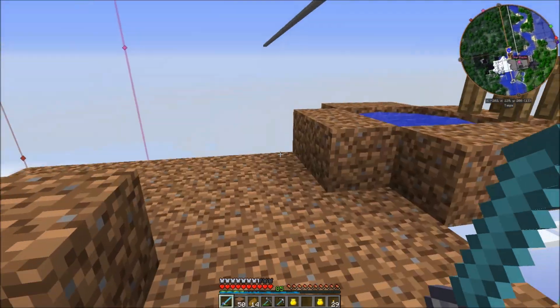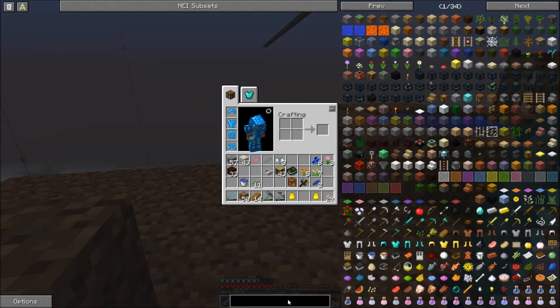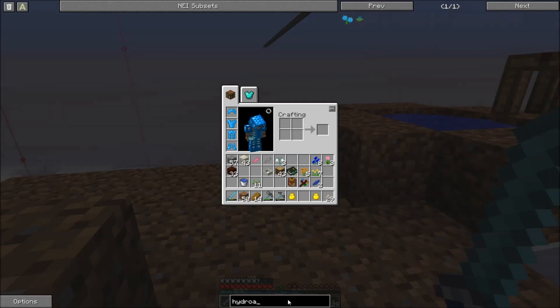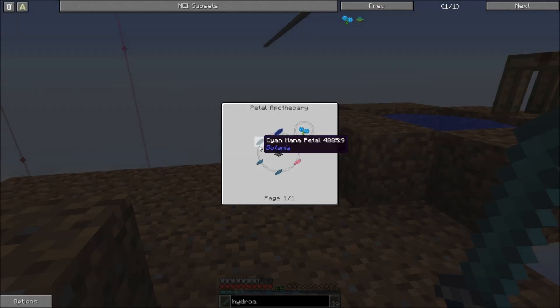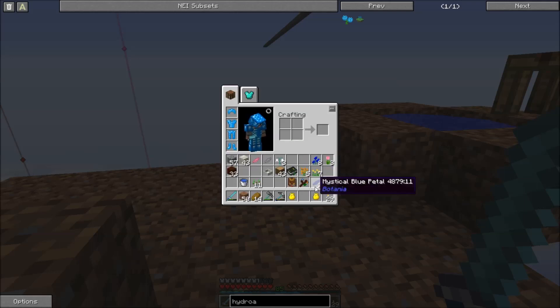What other kind of flowers do we need? I think I want the hydrangea. It needs a blue mana petal and a scion mana petal. Do I have those flowers? I don't have the scion one.